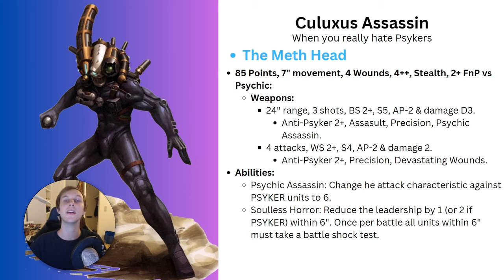He is 85 points. He gets 7-inch movement, 4 wounds, a 4-up invulnerable save, stealth, and a 2-up feel-no-pain versus psychic weapons. As you may have noticed, every single assassin has 4 wounds with a 4-up invulnerable save and toughness 4 - that's it.